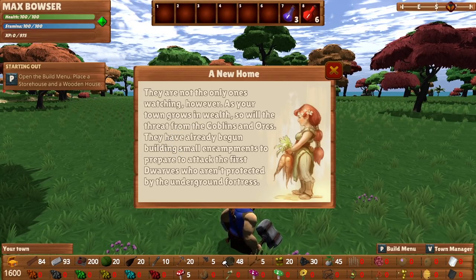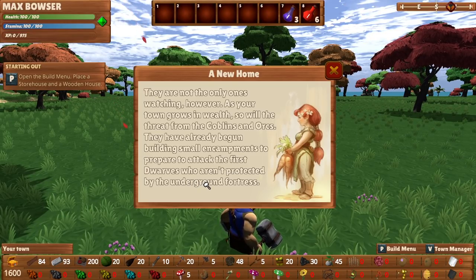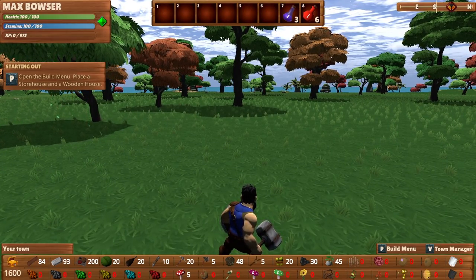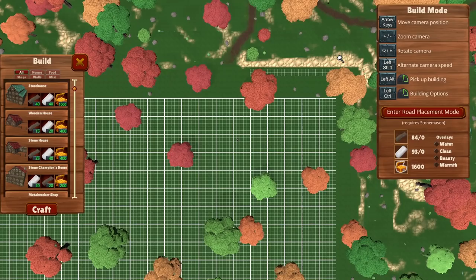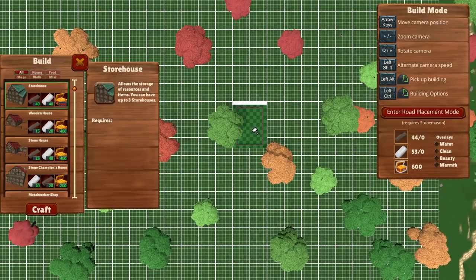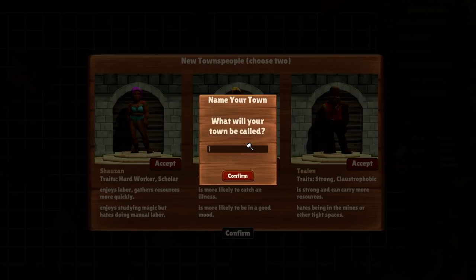Except for eating and drinking — I think you've got to keep your people fed. They've already begun building small encampments to attack the first dwarves not protected by the underground fortress. Open the build menu, place a storehouse and wooden house. So the actual buildings come with roads, which is pretty neat. We got the storehouse and I'm going to put that right in the middle-ish. Then we're going to build a wooden house right next to it. What will your town be called? I didn't think about this — Max Max Town, because I am so creative.